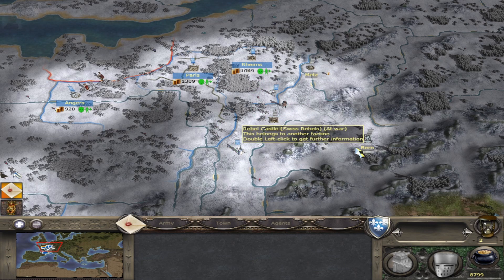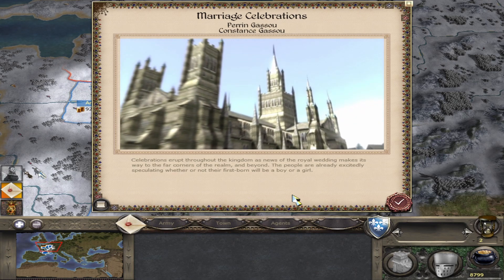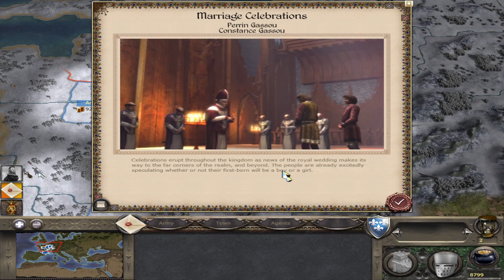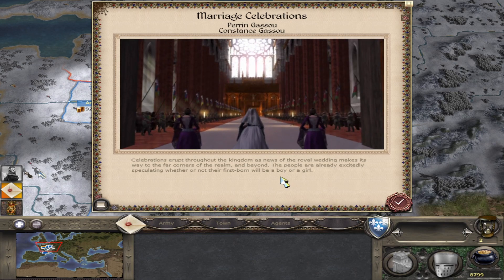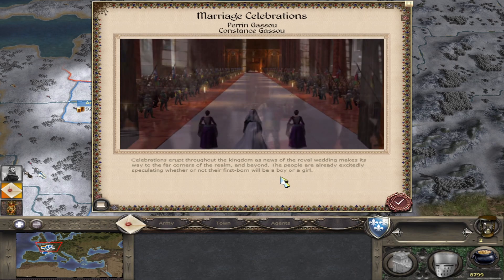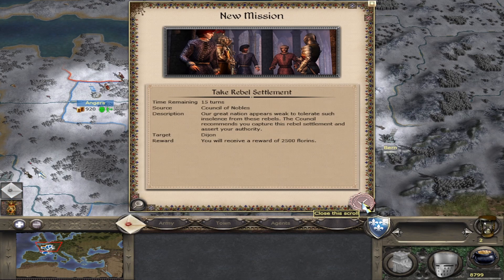For demonstration purposes I've given Constance a couple of extra traits just to show you how this works, and this general only has one trait. If we get them married a little film will play of a marriage. I would just like to note for accuracy's sake that medieval brides didn't tend to wear white - they usually wore blue, and brides didn't start wearing white until Queen Victoria did it.